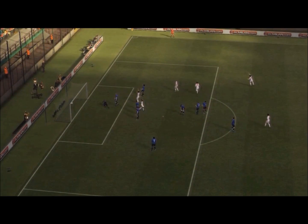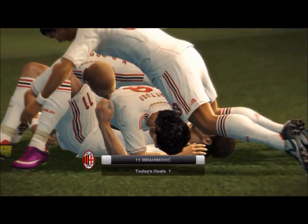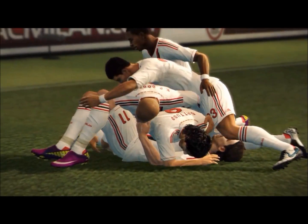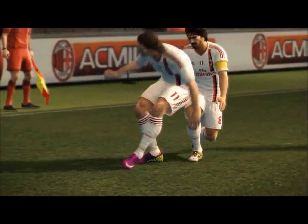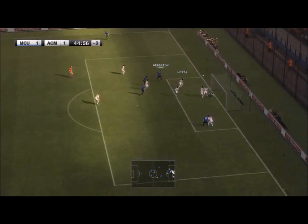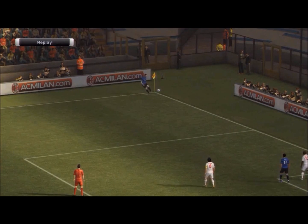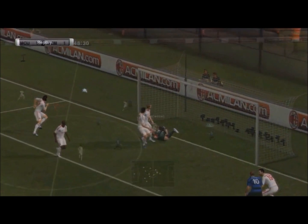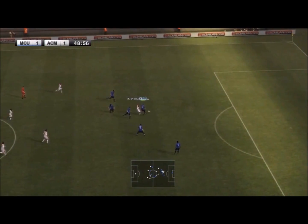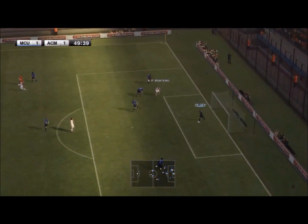The bad things about the demo are that there's a lot of clipping — in basically every foul, a player's hand goes into another player's head, which is very weird. And the shooting is absolutely disgusting. You'll just be running, shoot the ball from outside the box, and it takes about 10 seconds to reach the post. Every single shot is a chip.